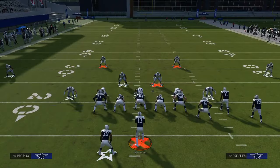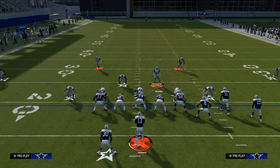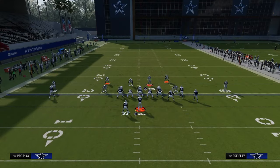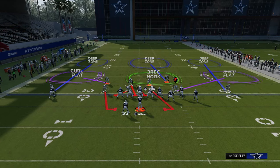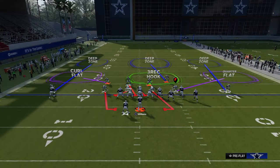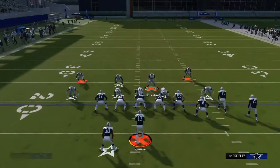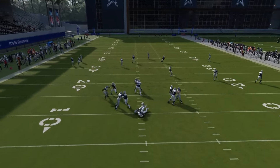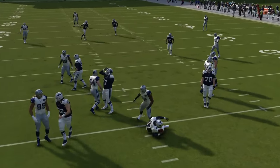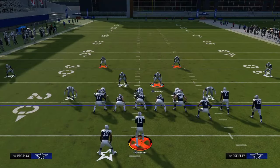Another setup you can do with this blitz is QB contain. What's cool about QB contain from here is it's going to contain that outside blitzer on both sides. This is great for keeping the quarterback in the pocket, and we still get that A-gap rush coming up the middle. So this is a really, really good defense all in all.